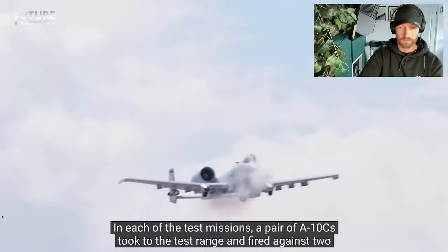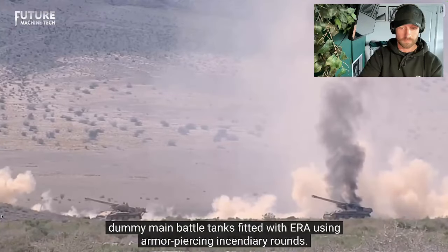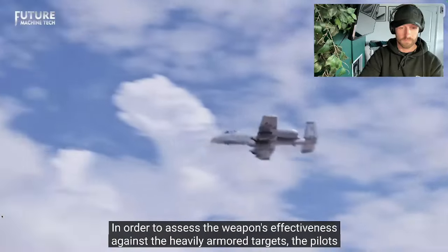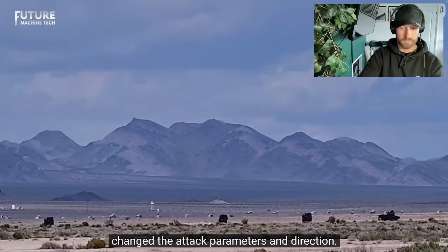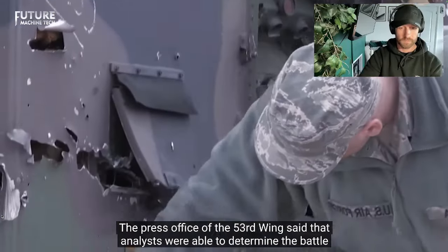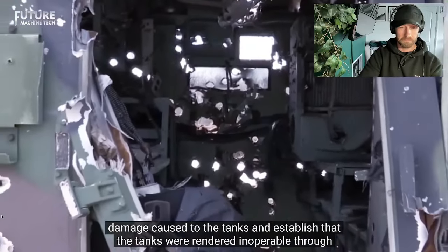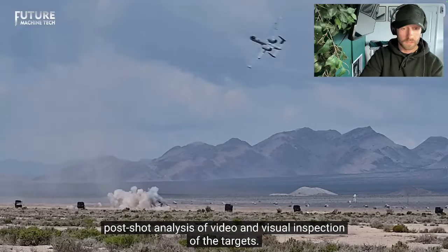In each of the test missions, a pair of A-10Cs toped to the test range and fired against two dummy main battle tanks fitted with ERA, using armor-piercing incendiary rounds. In order to assess the weapon's effectiveness against the heavily armored targets, the pilots changed the attack parameters and direction. The press office of the 53rd Wing said that analysts were able to determine the battle damage caused to the tanks and established that the tanks were rendered inoperable through post-shot analysis and visual inspection of the targets.